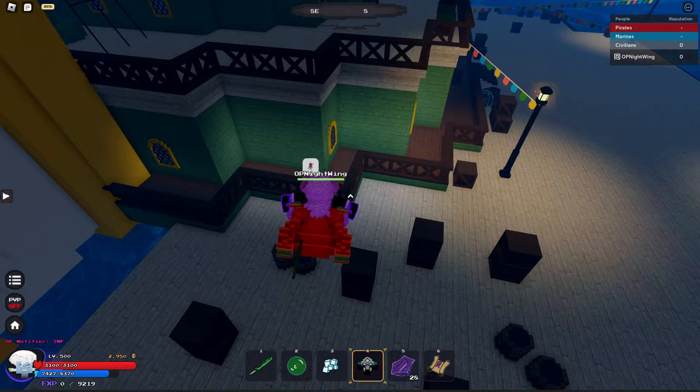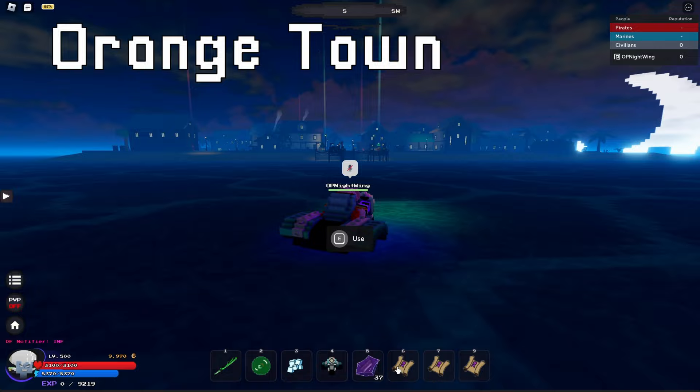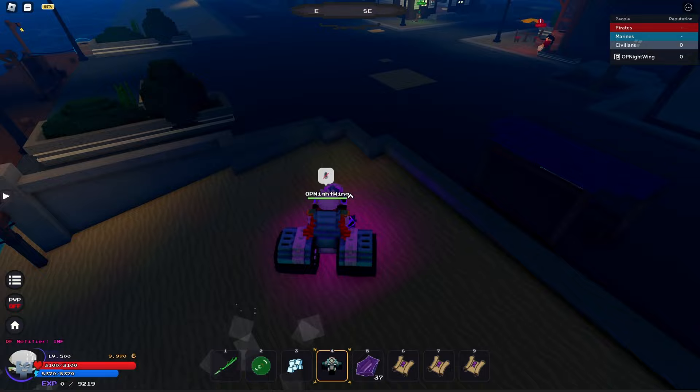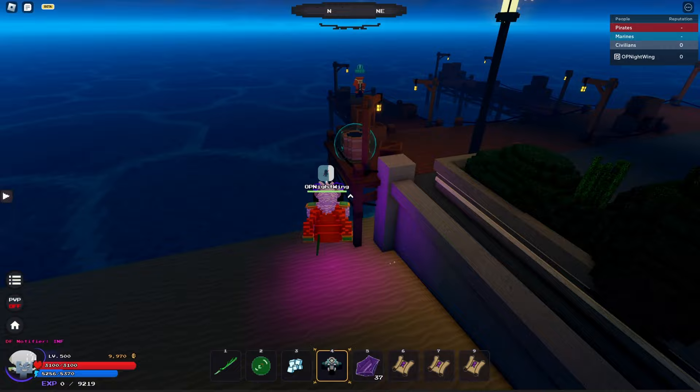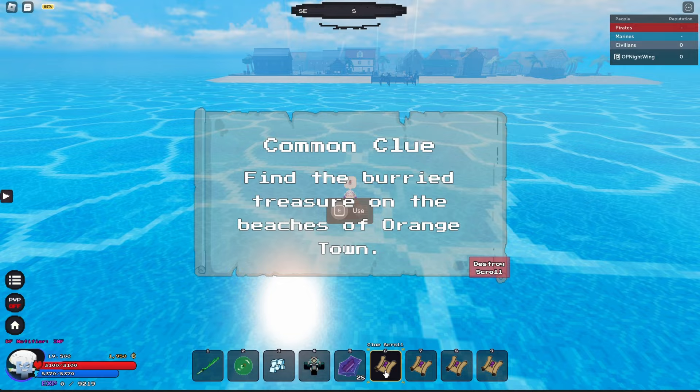For the barrels in Orangetown, if you're looking at Orangetown from the front side on the docks, all you have to do is park around here and there's gonna be a barrel right here, here, here, and here — just four barrels.